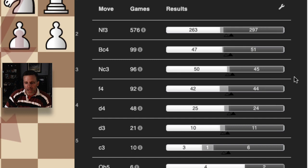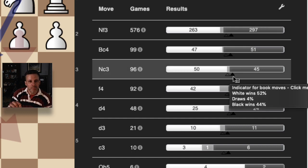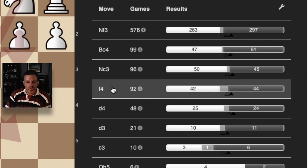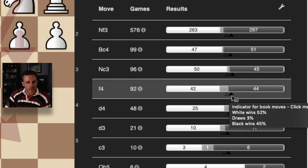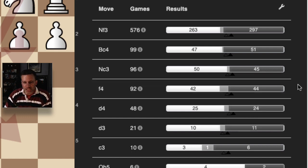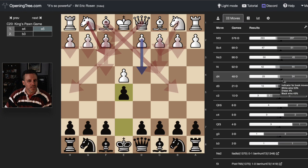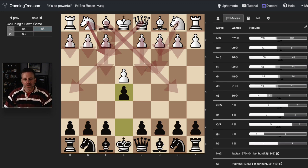Knight to c3 — the Vienna — and here I do slightly better than black on average, but I'm not winning more than white, so the Vienna might be an area to work on. F4, the King's Gambit: I'm slightly up on black's average and slightly better than white as well, so I'm relatively comfortable. Then d4 — the center game — again just beating the odds slightly. I take the first pawn, and if they go for the Danish I'll play Qe7, which knocks them off their stall pretty quickly. So these are all openings I'm relatively comfortable with.